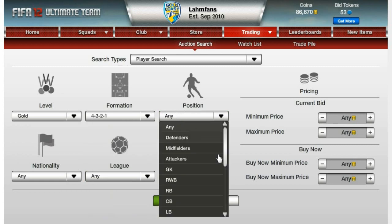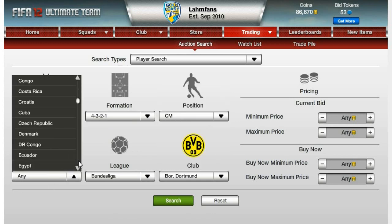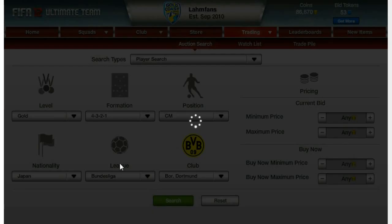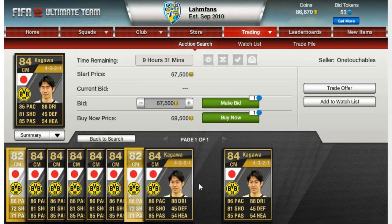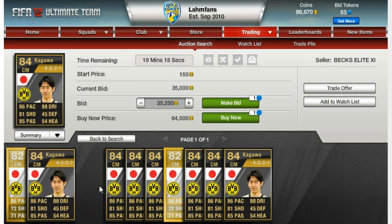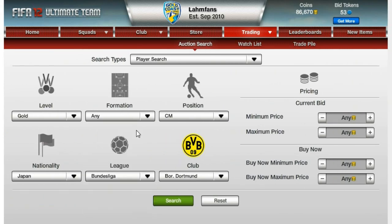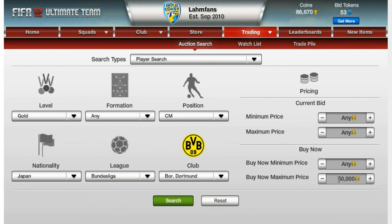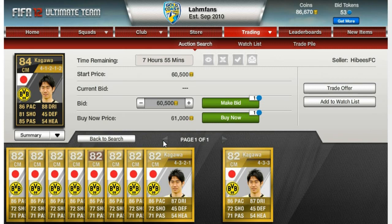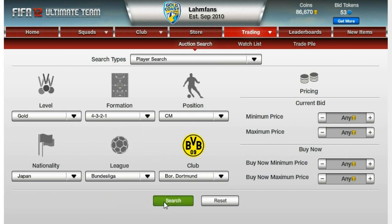So let's move on to the part where I buy him. Looking for him in the 4-3-2-1 formation — he plays for Borussia Dortmund in the Bundesliga. There are a couple of him on the market. The cheapest one is 63,500 as a buy now. But I'm looking for a cheaper one in another formation. Checking under 60,000, but there is no in-form version of him there. So I put the price up a little bit to 63,000 coins, and there is one in the 4-1-2-1-2 formation for 61,000 coins. At this point, I think that formation cards are cheaper than 2,000 coins.